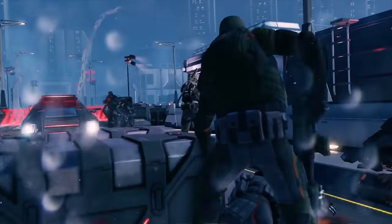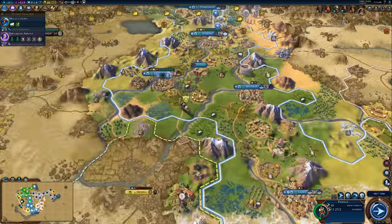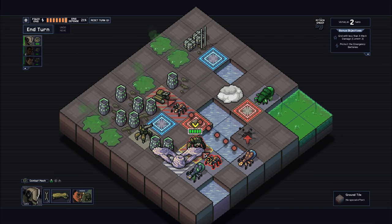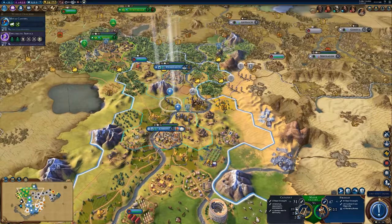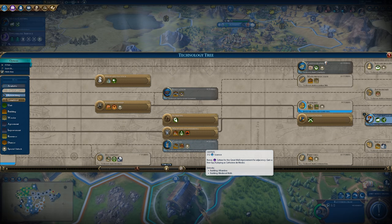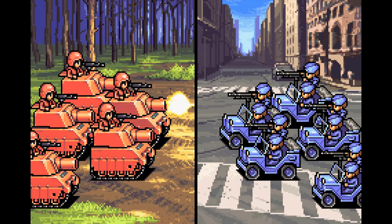Turn-based strategy is not a lacking genre within video games. The XCOM games, the Civilization series, Fire Emblem, and recent gems such as Into the Breach — they all have their own take on the genre. Some games like Civilization have tons of different choices every turn, where military might is just as important as culture and science. Others are more focused, with no attention to culture and science, rather focusing on smaller skirmishes and fast combat, such as the classic Advance Wars series.